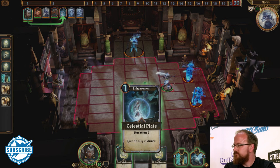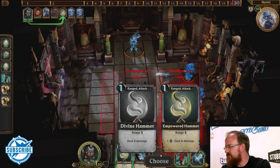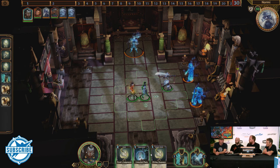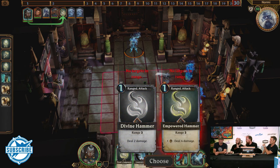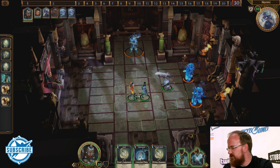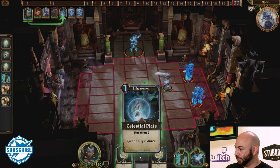Here I've got Celestial Play — give an ally plus one armor. Every character also has their own resource that you spend, because we still wanted a mechanic where you're saving up. The Priestess has Devotion — she starts with a pool of Devotion, shown as a little seven on the bottom left next to her portrait. She spends it over the course of the battle to boost up certain spells. I'd like to give this guy more armor — that's a good move.